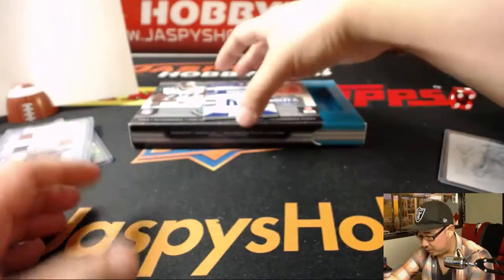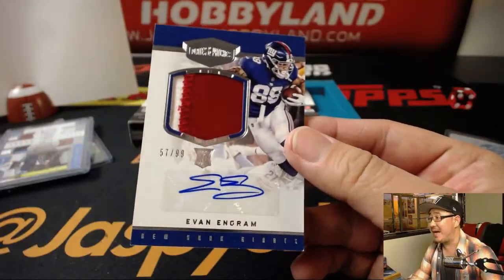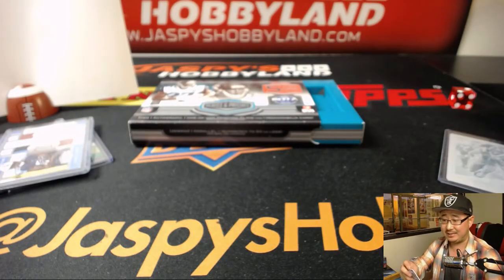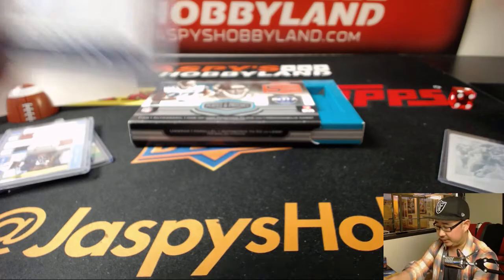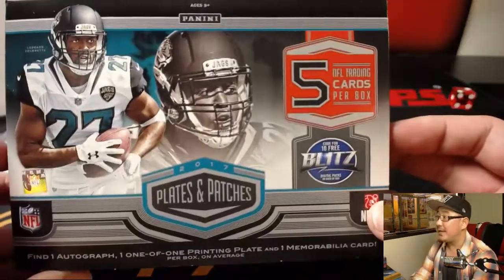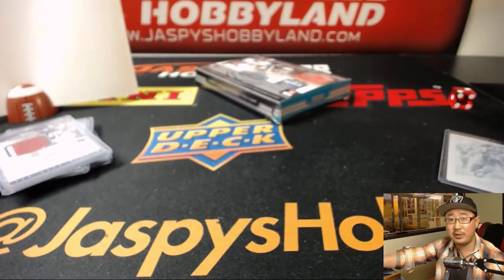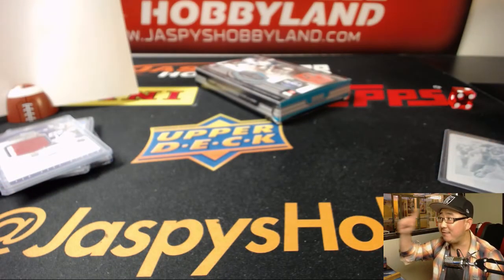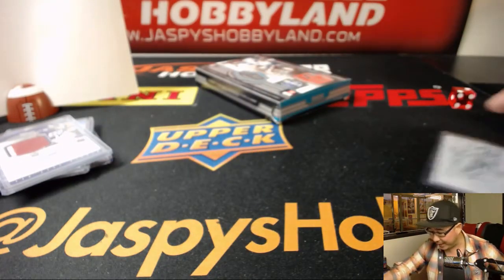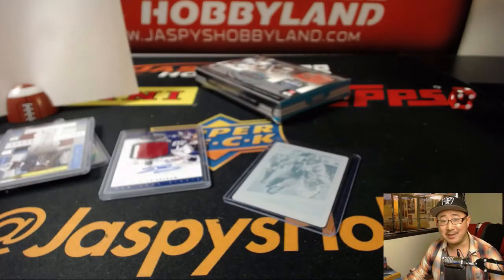Last but not least — one of the brighter spots for the New York Football Giants, Evan Engram, 57 out of 99, two-color patch and autograph for the NFC East. James with a nice break. And that's it, folks — Plates and Patches in the books. Half-case divisional. The second half is already sold out; we'll be doing that soon. Check out jazzpiecehobbyland.com for more Plates and Patches. Thanks, everyone.